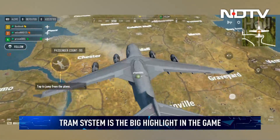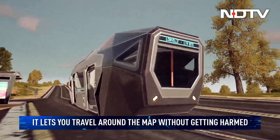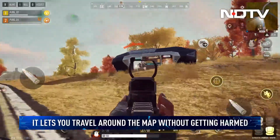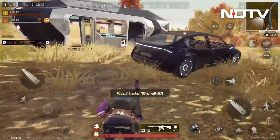Perhaps the biggest addition to PUBG New State's map, however, is the tram system. The trams found in the game operate as moving safe houses, allowing players to hop into them and travel across the map freely without threat of being harmed. The trams are bulletproof and will move you to areas way faster than having to worry about getting to them on foot.